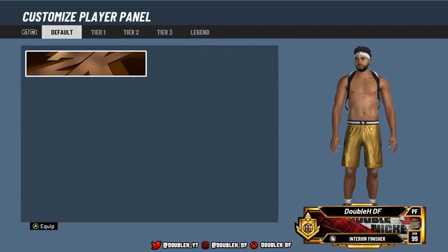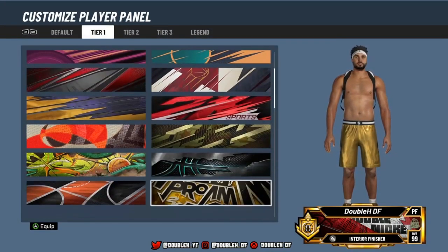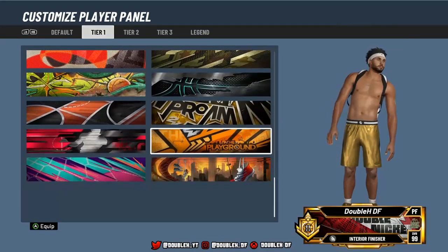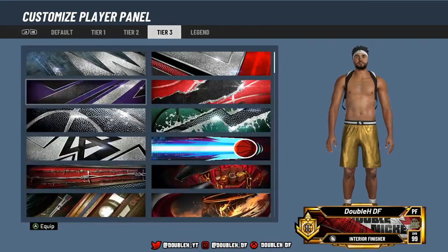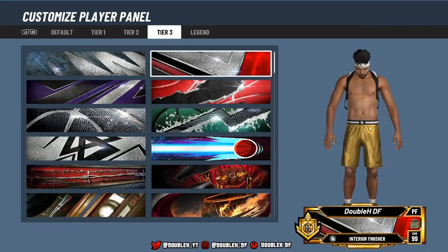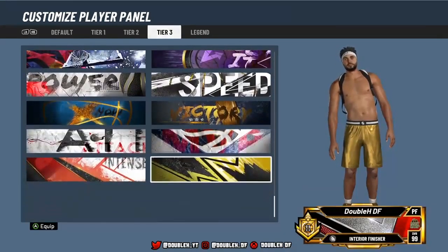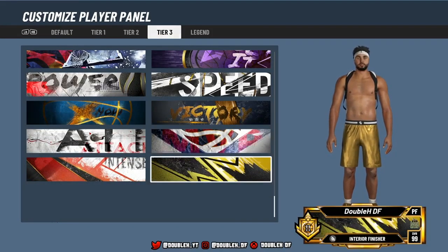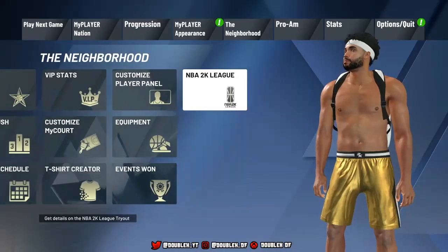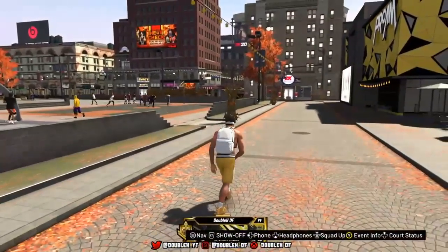The first thing we're gonna look at is the custom player panel — actually one of my favorite things to look at this year. I think this is the best new panel they give us, because the legend ones aren't that good. Tier 3 has got to be the best ones. There's a lot of different options. I'm looking for a gold one. This is definitely the best panels — I think the bottom right one, which is the one I chose, is super comp. Look at that one, that one's super comp. I really like that one.